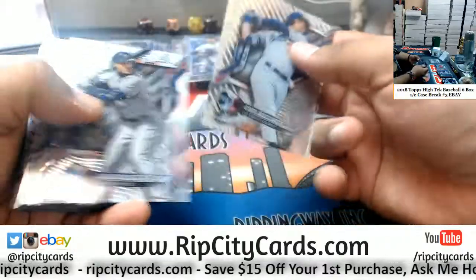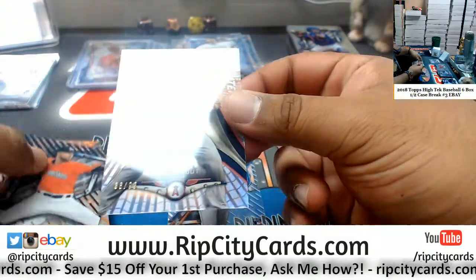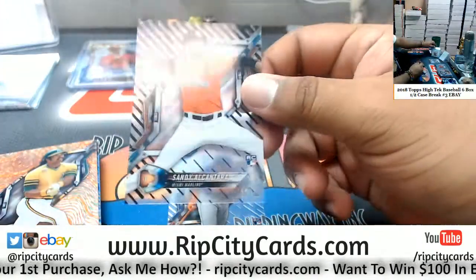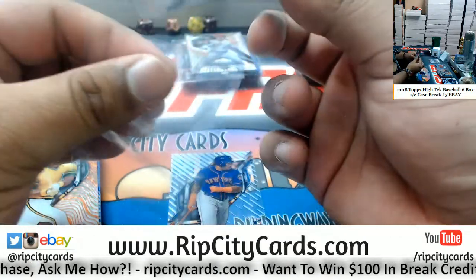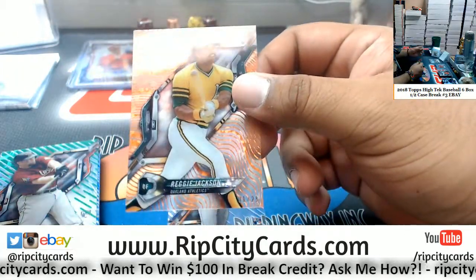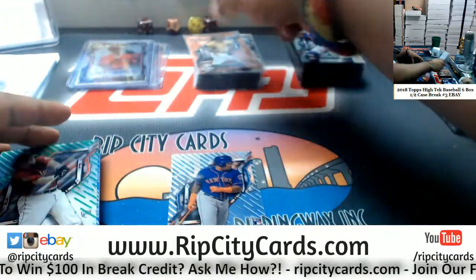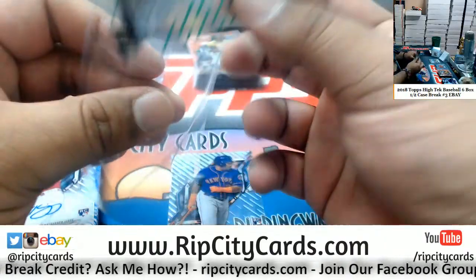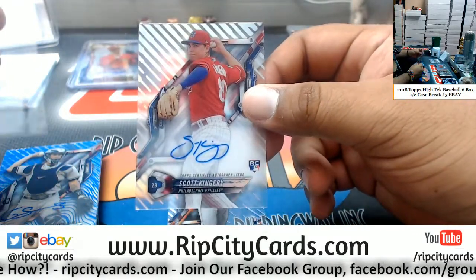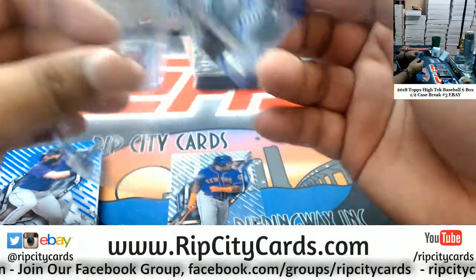Alright, last box here — let's see what we can get. A Mike Trout pyrotechnic, to 99, for the Angels. Angels had themselves a pretty nice break. Alcantara of the Marlins, to 50. Reggie Jackson, to 25, for the A's. Jeff Bagwell, Astros, to 99. Scott Kingery rookie auto for the Phillies. A Gary Sanchez, to 75, autograph for the Yankees — that's a good one.